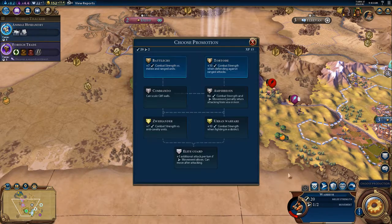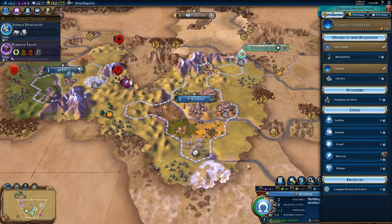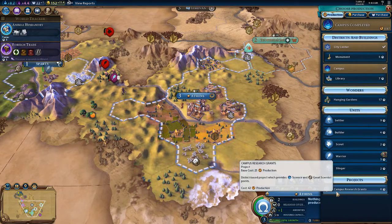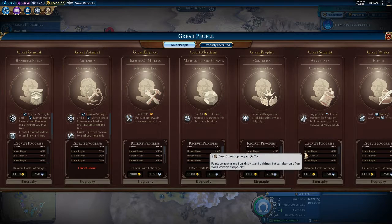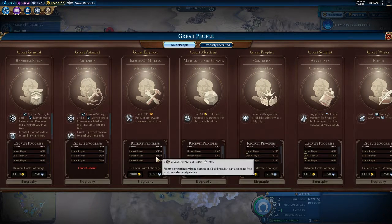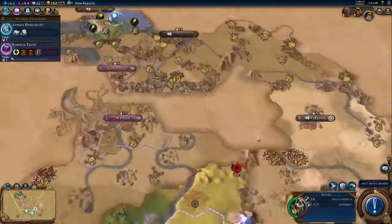We're able to save him and promote him, which is nice. We can build a library, we can try building a Hanging Gardens, we can build more workers, we can do campus research grants. How do great people look? People are gaining more opportunity there already. We can get one great scientist's points because they have a library already.